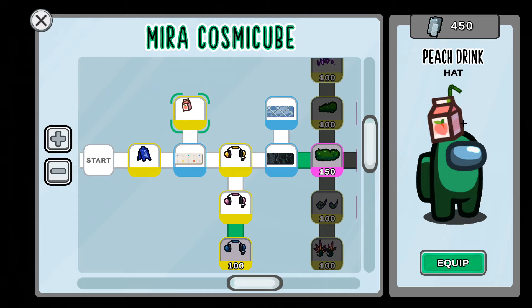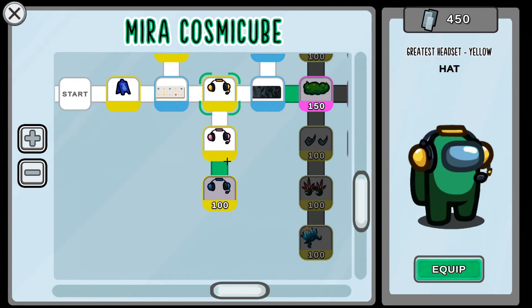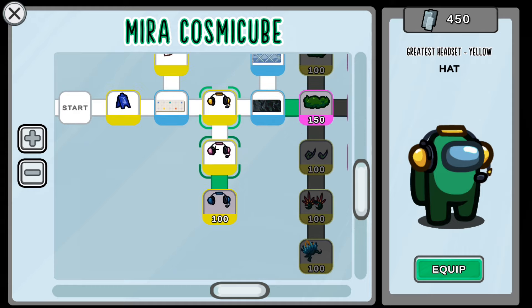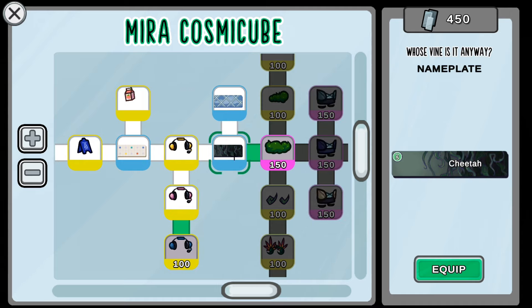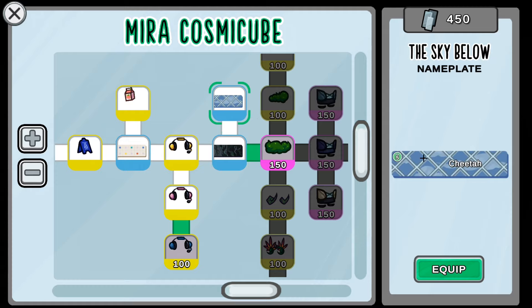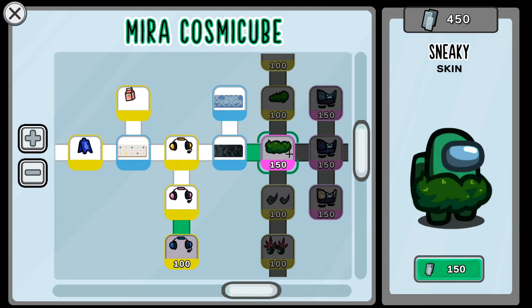Branching off from that, we've got the 'Peach Drink' hat. Next up, we've got the 'Greatest Headset' in three different colors — yellow, pink, and blue. Then we've got two more nameplates: 'Whose Vine Is It Anyway,' which is just a bunch of vines, and 'Sky Below,' which reminds me of the Myra HQ floor where you're kind of in the clouds.